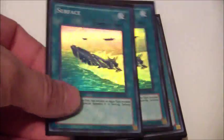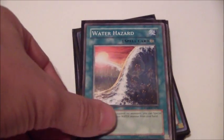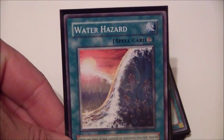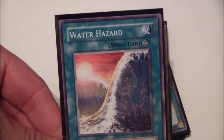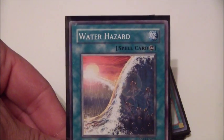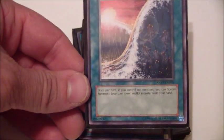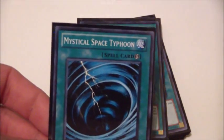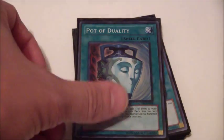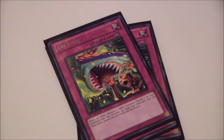On to spells. Three Surfaces, one Swords of Revealing Light, Water Hazard — this card is handy in the early stages of a duel, but later on it's kind of hard to play since my field is usually full by maybe the fifth or sixth turn, so this card is in question. One Hammer Shot, one MST, Pot of Duality, three Aqua Jets, one Umiiruka — and that's it for the spells.